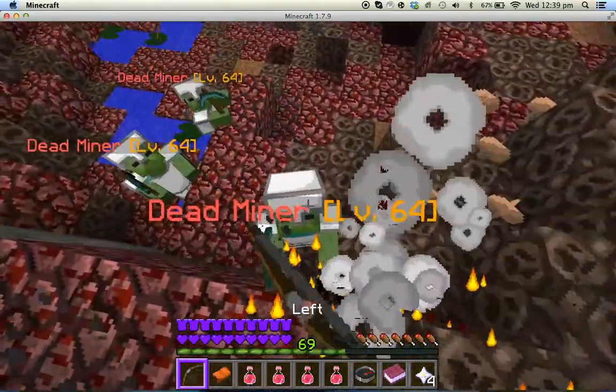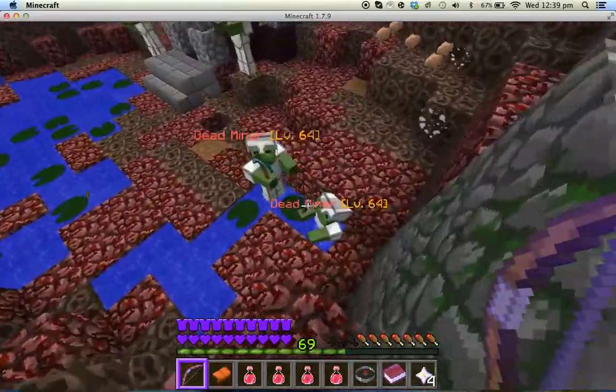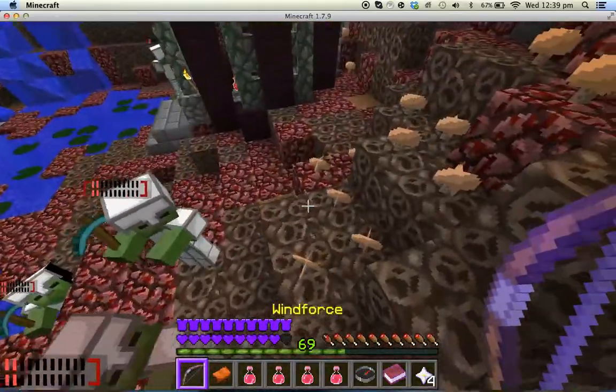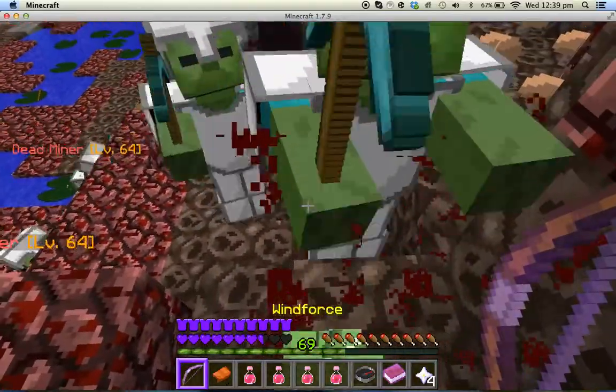To get the maximum amount of EXP, you want to put zombies on low health. This is why I choose the Windforce Bow — the mob move puts them down to two or three bars. Look on top of the zombie's head.